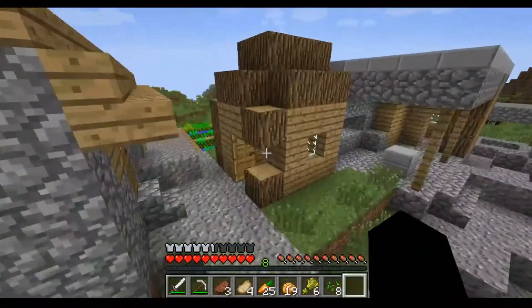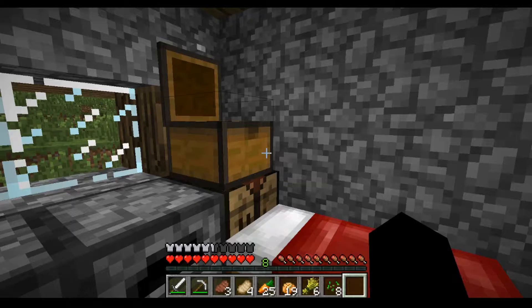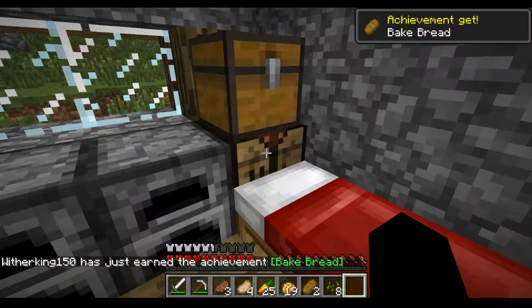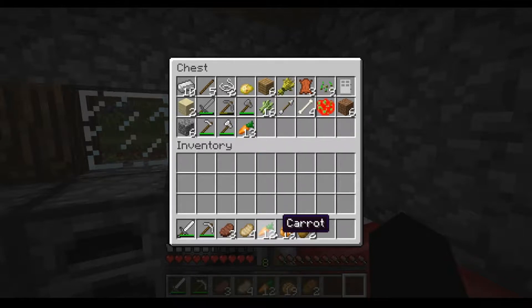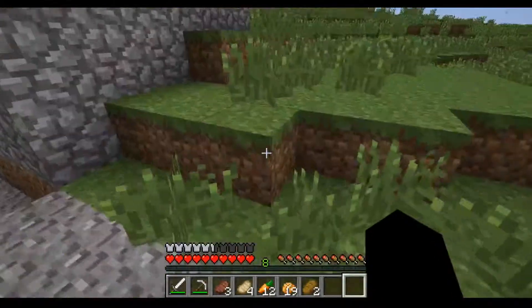Okay, so now let's go right here. I'll go to the crafting table and make this — two pieces of bread. I'll leave some food in here so I don't starve to death.